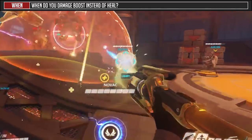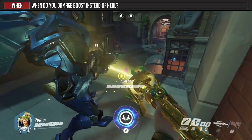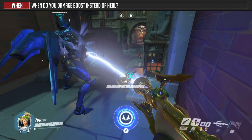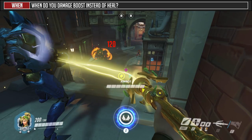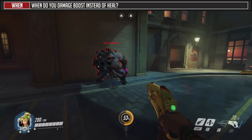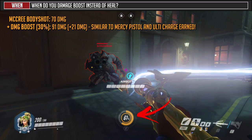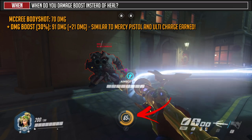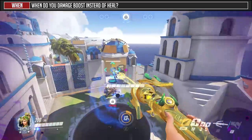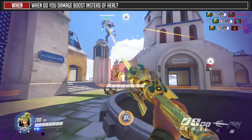When do you heal versus damage boost? You should prioritize healing, but seriously do not underestimate the power of damage boost. As a quick tip, the damage boost applies when your teammate's damage connects on an enemy. For example, Pharah can shoot her rocket while being healed, but if Mercy quickly switches to damage boost before the rocket connects, the bonus damage will still apply. Many Mercy players underestimate the ultimate charge earned while damage boosting — the bonus damage an ally does grants ultimate charge in the same ratio as Mercy's pistol. What if you damage boost huge ultimates like Whole Hog or Rocket Barrage? Just some food for thought.